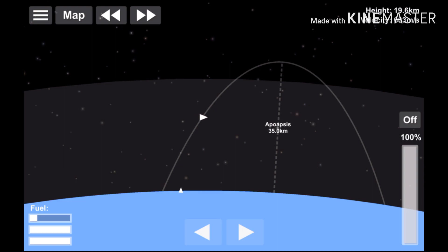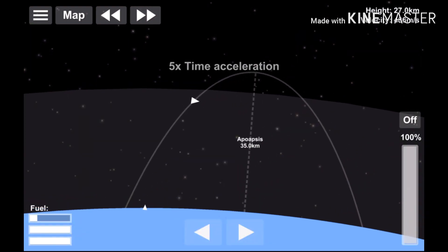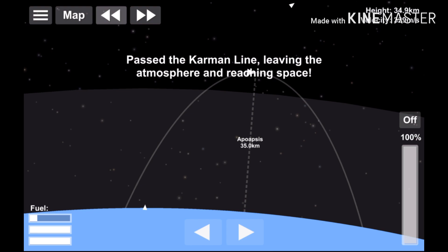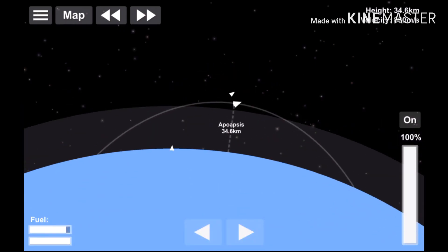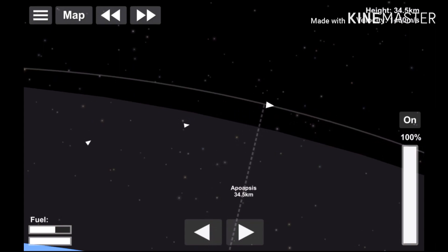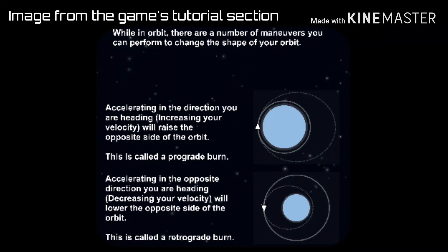You can check your apoapsis by checking the map. Upon reaching 25,000 meters, you will be able to time warp. Time warp to the height of 35,000 meters and start burning in the direction you are flying in until you reach low Earth orbit. A prograde burn is when you burn in the direction you are flying in, increasing the orbit height at the opposite side of the orbit. A retrograde burn is when you burn in the opposite direction, decreasing orbit height at the opposite side of the orbit.